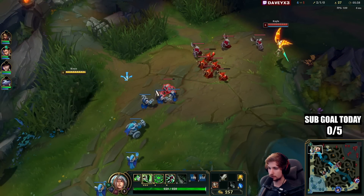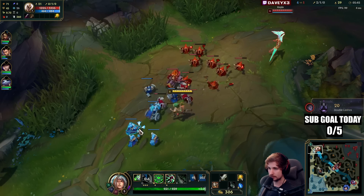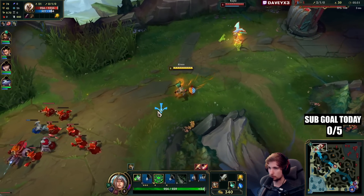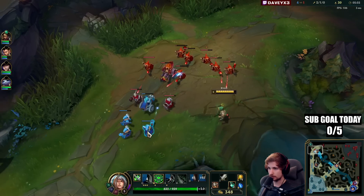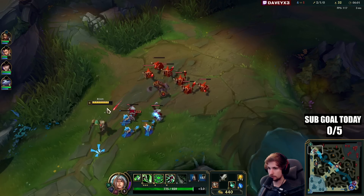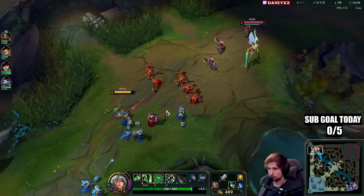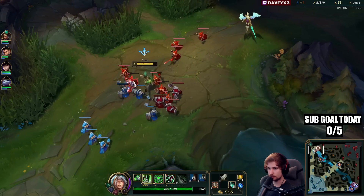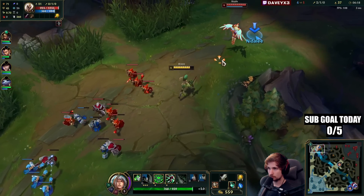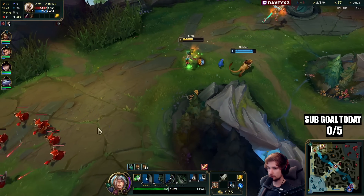I might go for an all-in here but it really depends. I need to get the bone plate down from Kale — if we can get the bone plate down everything is going to be easier. There's the bone plates; if you can just get the bone plating down, that's all right. Now we simply freeze. She's staying really far away so I can't really get to her, and I can't deny her a bunch of the XP. Unfortunately didn't hit but that's all right.